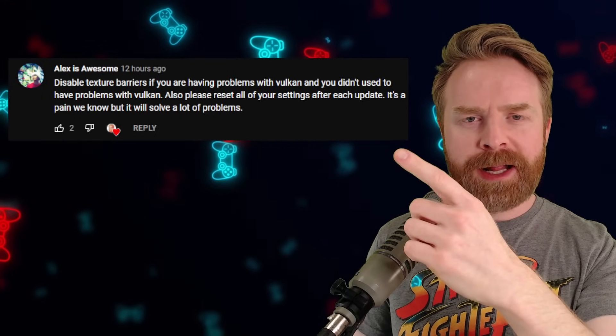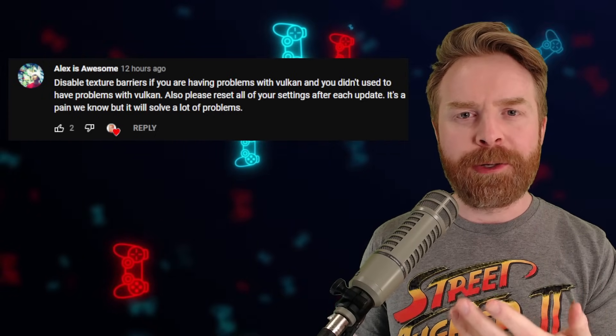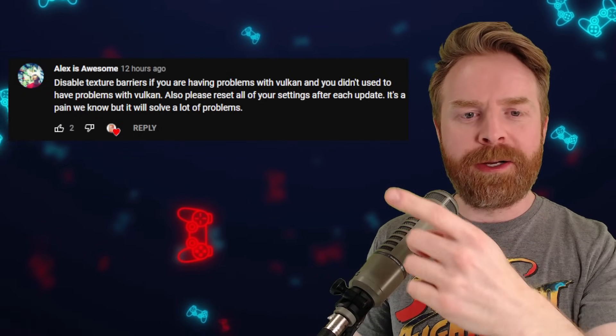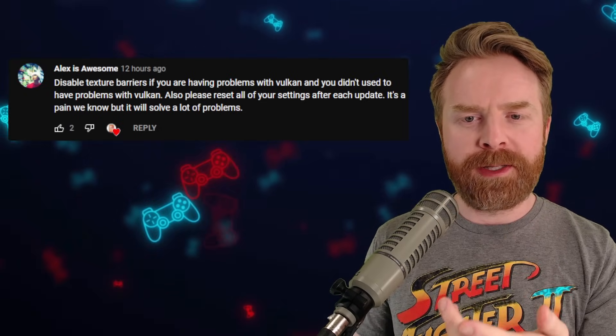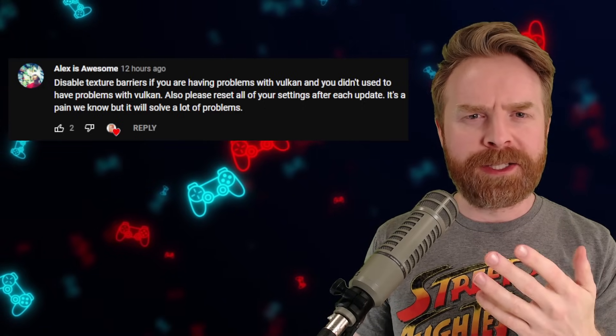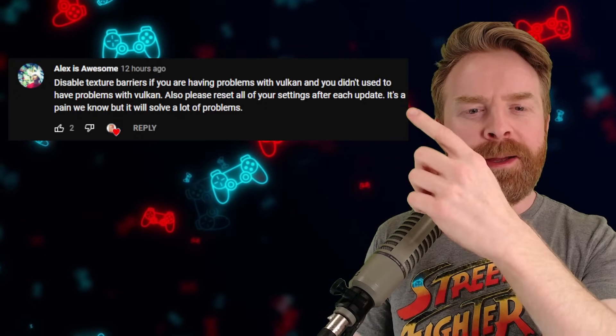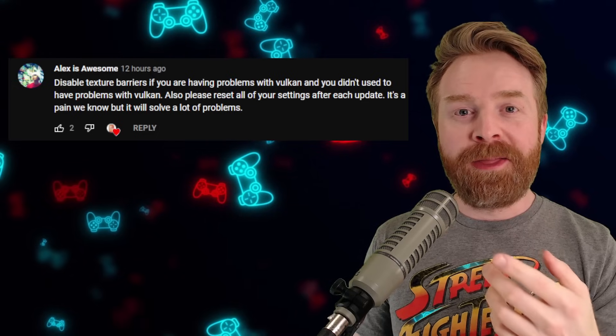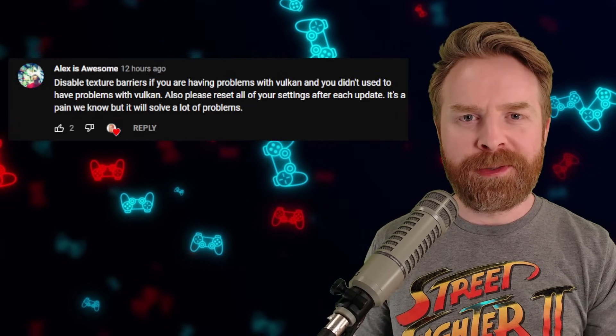First up, we've got a couple of tips from AlexIsAwesome, who is a moderator over at the official EterSX2 Discord. Alex says: disable texture barriers if you were having problems with Vulkan and you didn't used to have problems with Vulkan. The second tip — and this is an extremely important one — please reset all of your settings after each update. This might fix a lot of performance issues for a lot of people.